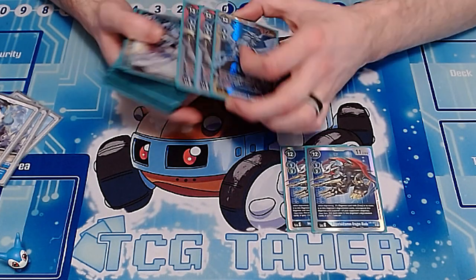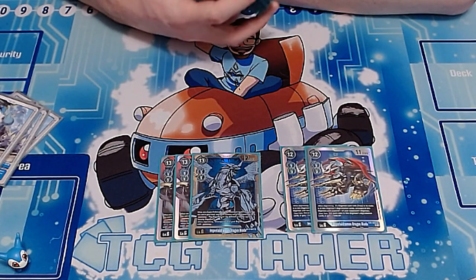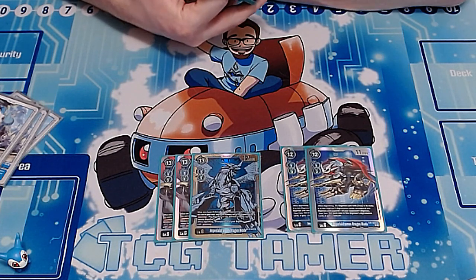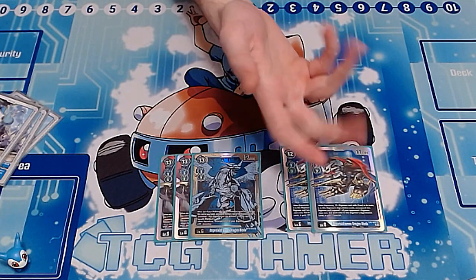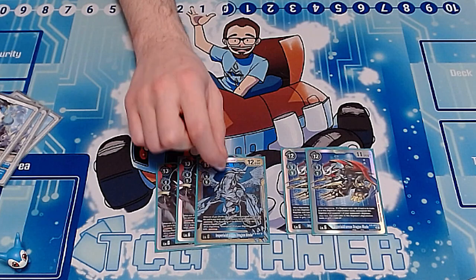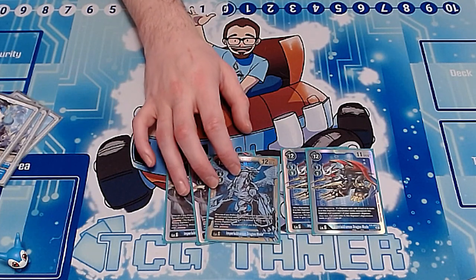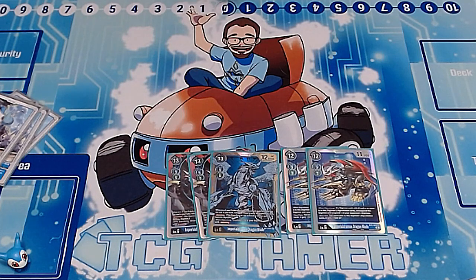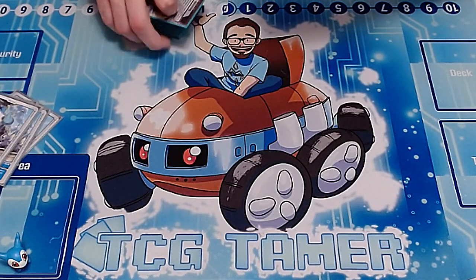Next we have the blue Imperial Dramon from set 1.5. This card says whenever you digivolve into it, you get to unsuspend everything with jamming, and it itself has jamming. This card is really free when you're swinging into security. In my opinion it's still the better one overall because there's no condition to fulfill to unsuspend. I like the two-three split, but most importantly you're no longer just playing four copies of the blue Imperial Dramon.